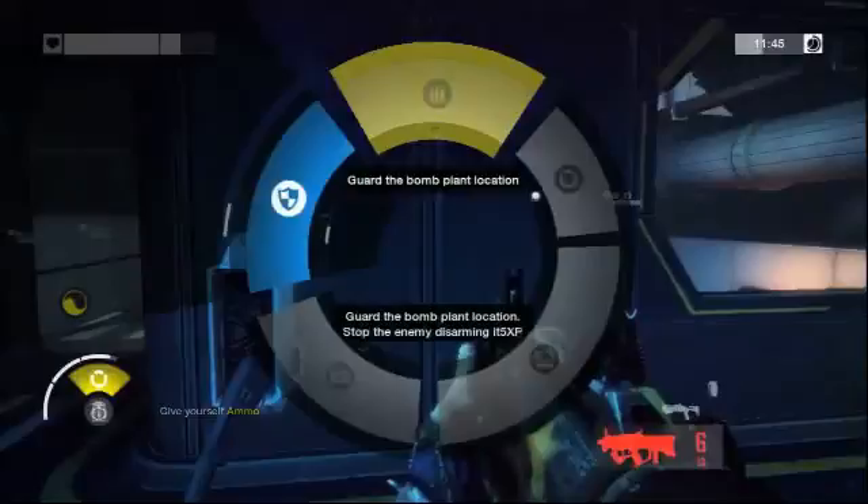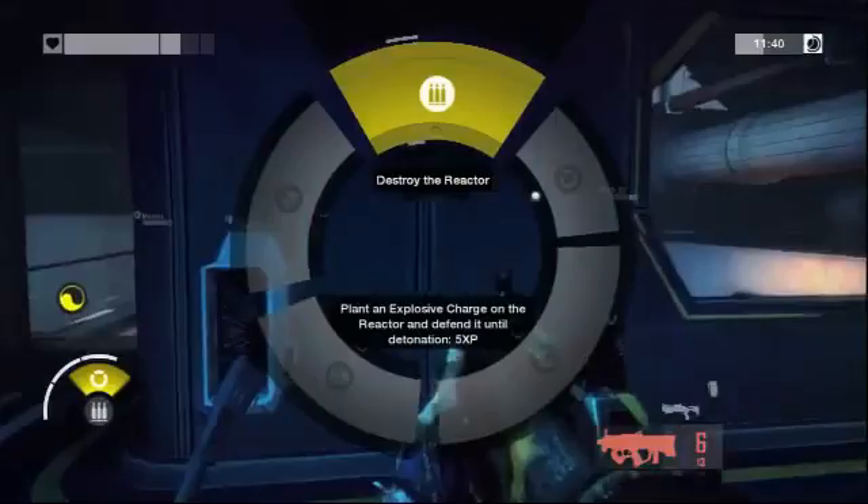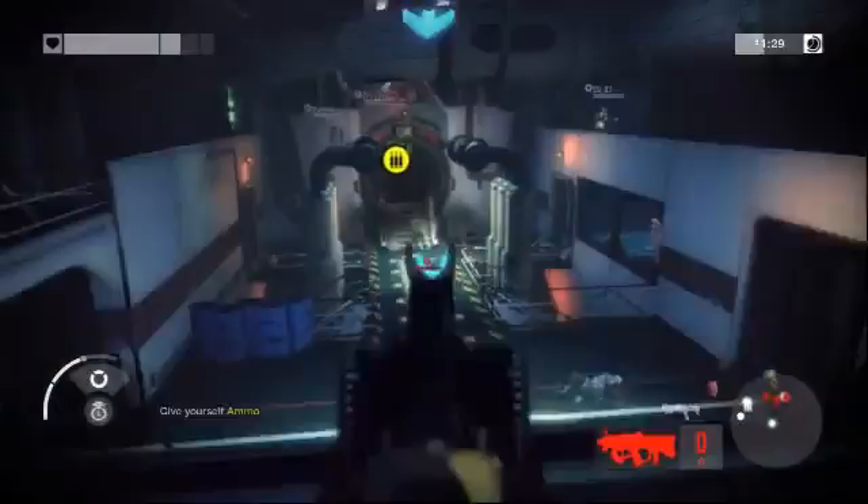Up ahead we can see the big reactor. We have a dynamic mission system — here you can pull up a mission to destroy the reactor, guard the plant location, resupply someone, or capture another command post. There's always a bunch of cool things you can do at any given time. The mission system is fully dynamic, taking into account the combat role you're playing, the status of all objectives, and the tools and gadgets you're carrying.